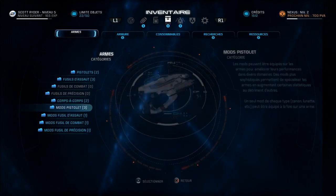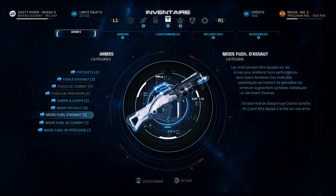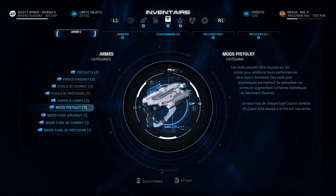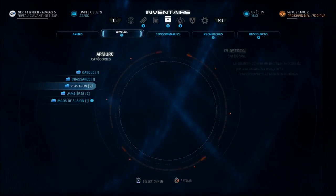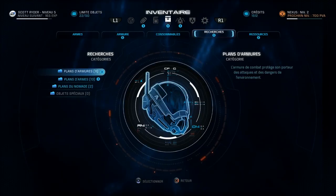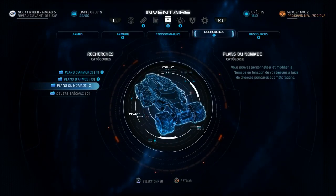Vous avez aussi bien sûr les mods à ajouter. C'était déjà un grand principe de Mass Effect 1, amèrement regretté dans Mass Effect 2 car ça n'y était pas. Même si le 2 reste mon préféré de la trilogie, rajouter des mods, des armures et autres manquait dans Mass Effect 2. Les consommables sont à utiliser sur le champ en fonction de votre état. Les recherches, ce sont des plans pour former d'éventuelles armures, armes, et même des plans pour votre Nomade — le petit 4x4 qui remplace le Mako.